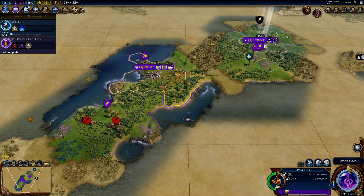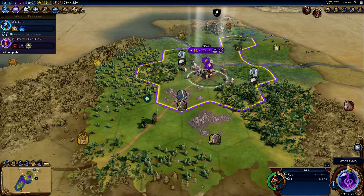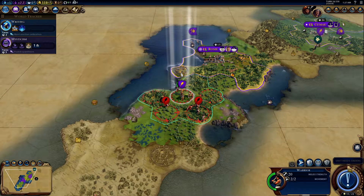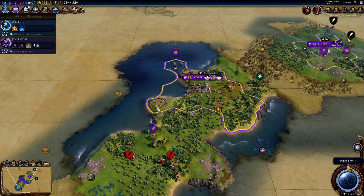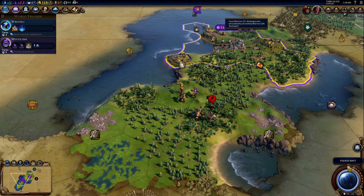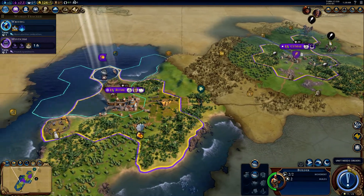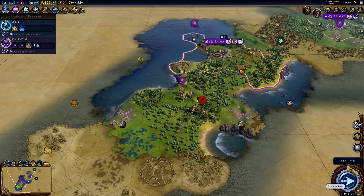That worked out a lot better than if we just straight up attacked them. We'll stick these guys on alert. And right at this moment, we need food more than anything else, so let's kind of prioritize that. We've got two luxuries right here. I guess there's a flood here then. Did that builder already run out of charges? I just prefer to let him attack me.